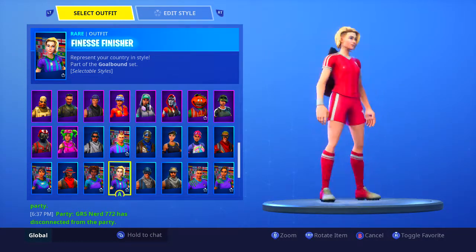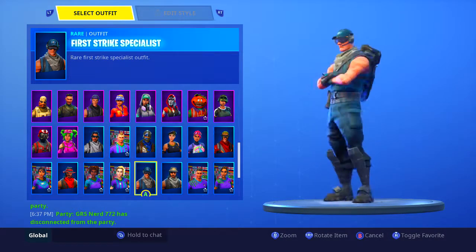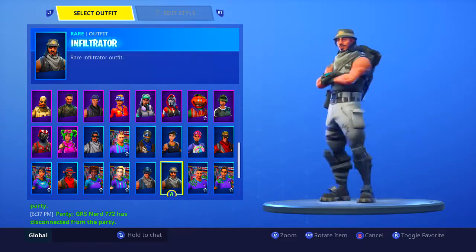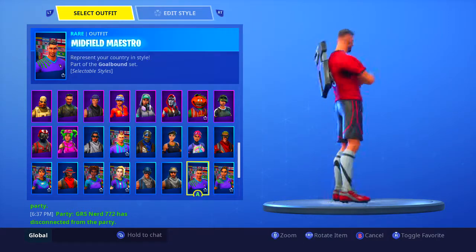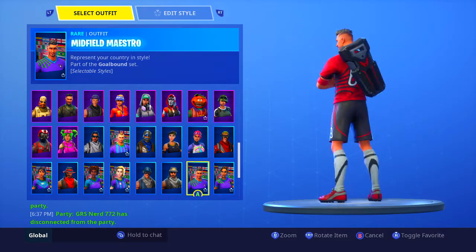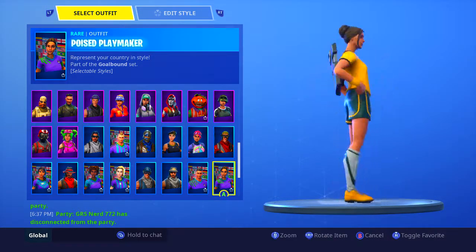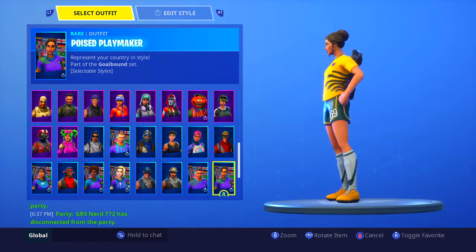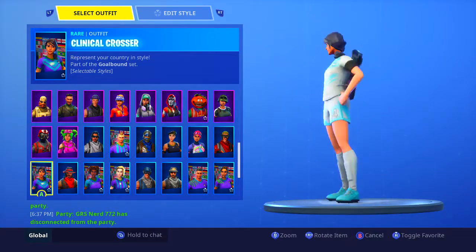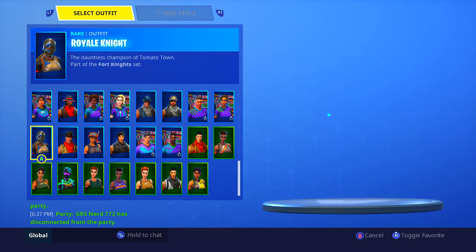First Strike Specialist, use that skin quite a bit, bought it not too long ago. Infiltrator, a pretty OG skin that came out in the shop not so long ago as well. Midfield Mace — looks like Messi or Ronaldo, I don't know, I'm not that big a soccer guy, but it looks really cool and clean. Voice Playmaker — a lot of people like this skin, I'm alright with it, I like the Clinical Crosser better.